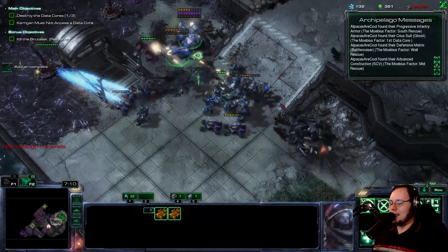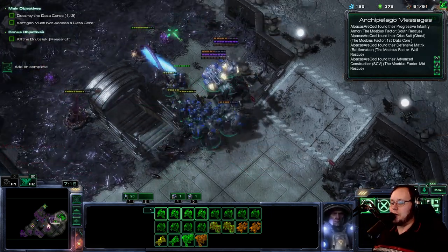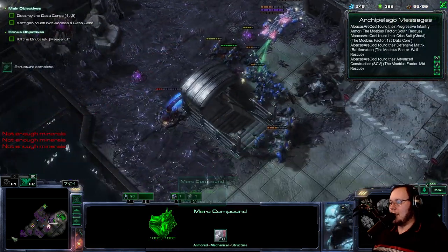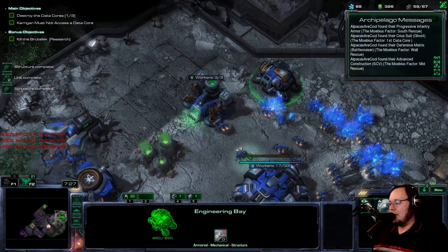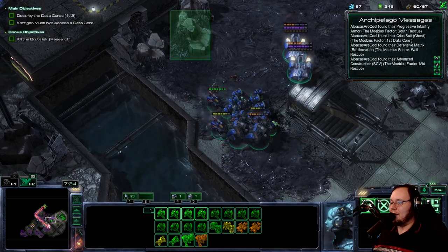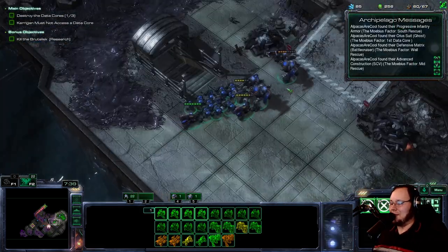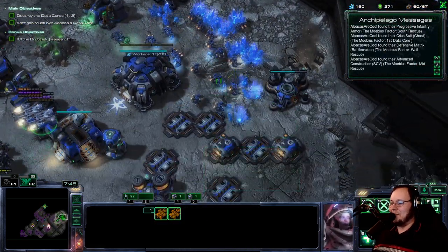Alright, take these out of the sky. We have so much marine power that we can actually deal with these Mutas. Heal up the hammers, and let's get some more hammers. We have plus one infantry attacks — I don't know when we unlocked that, but I'm going to get it. The small things really do add up in this run. Never quite sure what I have in terms of upgrades.